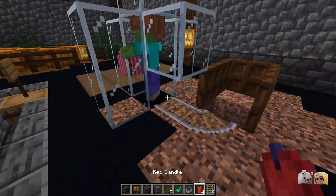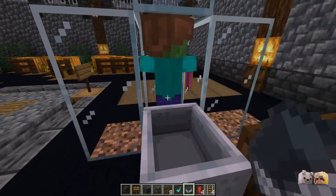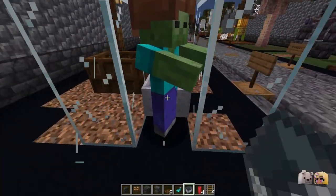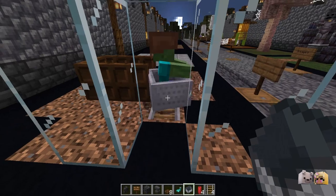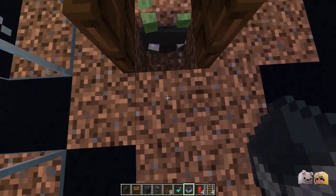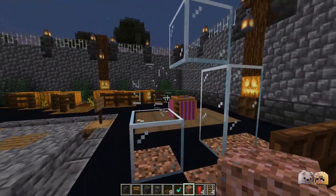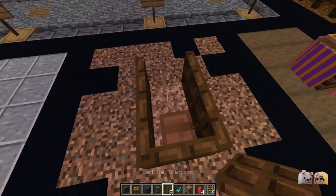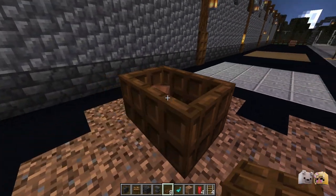Once that's ready, place down a mine cart and trap your zombie. You might need to give him a bit of a shove. Break the rails, fill them with dirt, and decorate the rest of the coffin and grave.